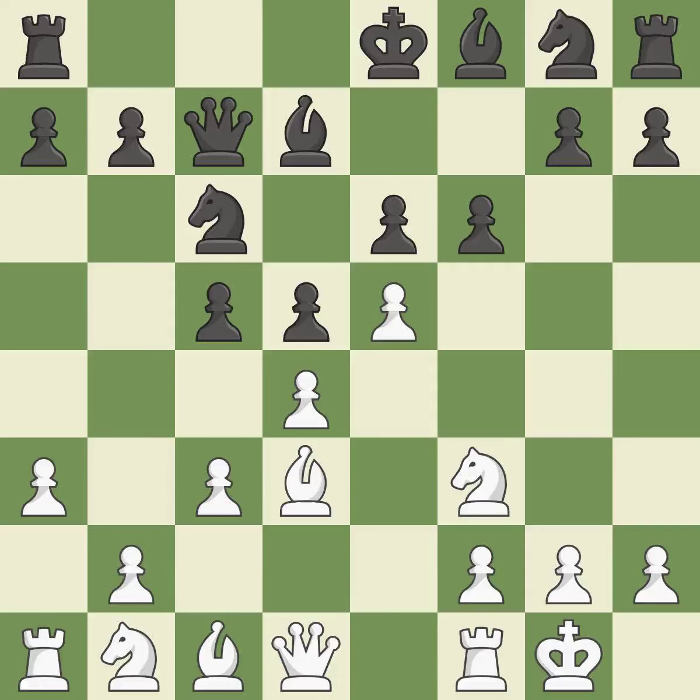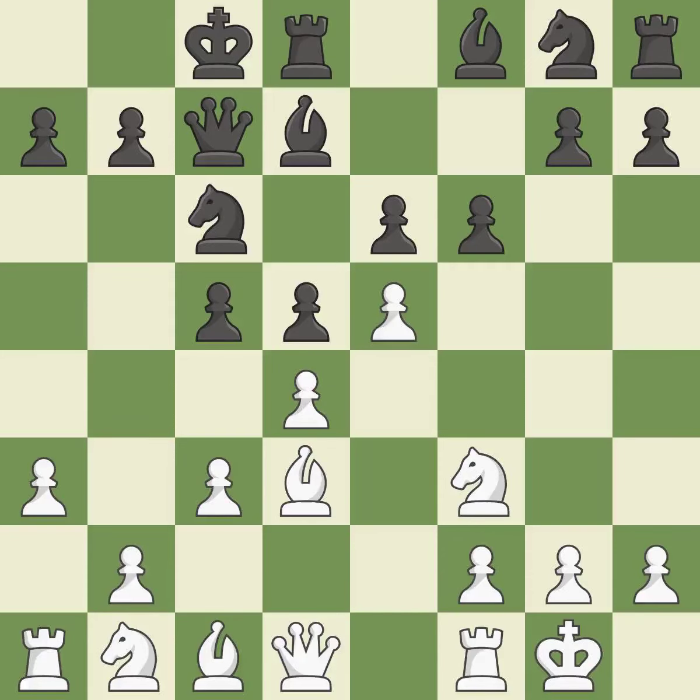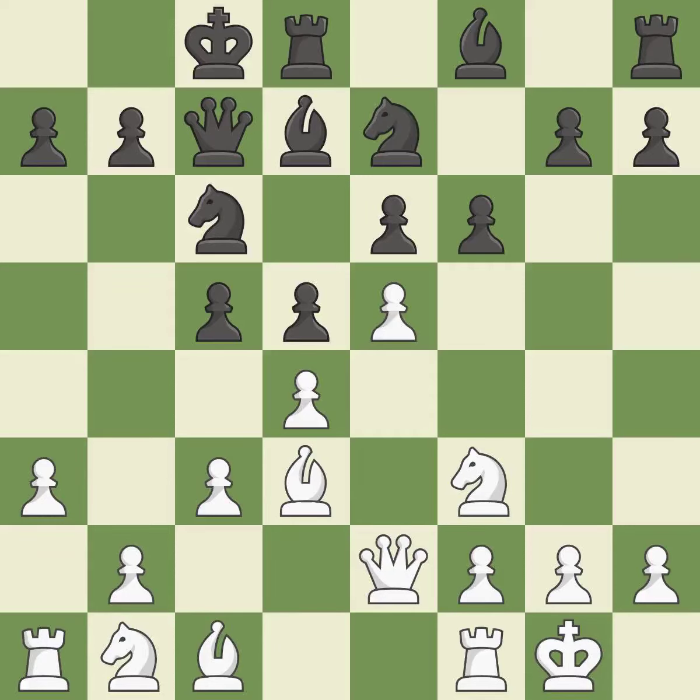Castling kingside tends to be safer because the king is further from the center. It is the last book move. Castling develops a rook while moving the king to a safer position beyond the board's center. Castling to the opponent's side of the board usually results in a quick, attacking game. The pawn is now suitably protected. This develops a knight from its starting square, activating it.